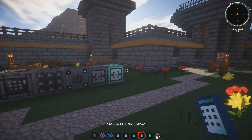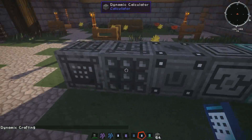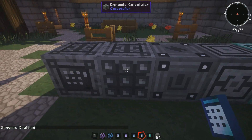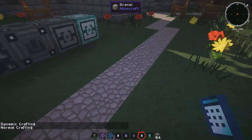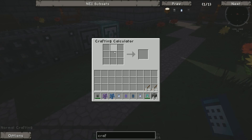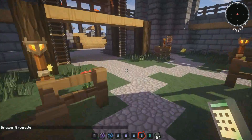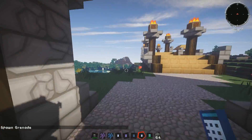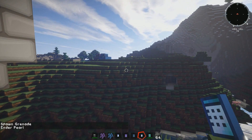And this is the flawless calculator which has dynamic crafting — that's the dynamic calculator but portable. It also has normal crafting, so the crafting calculator is built into it as well. And it's got a spawn grenade feature.